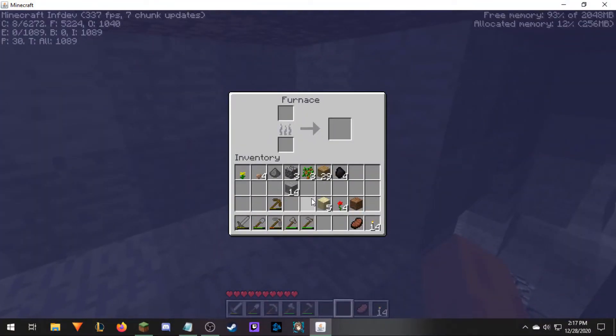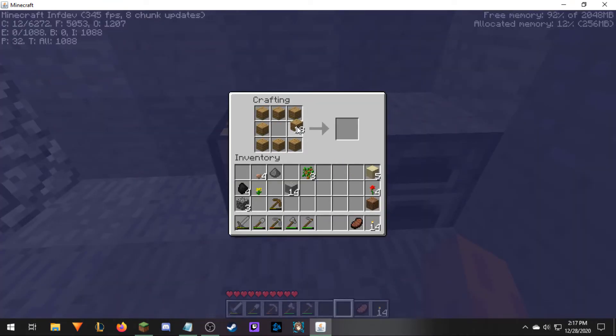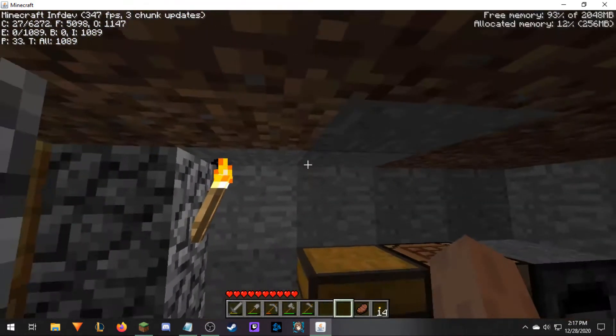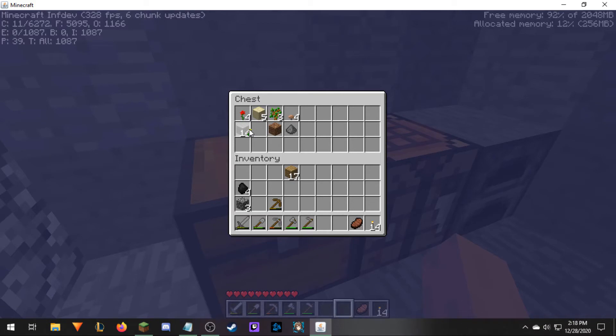The raw pork chops provide a heart and a half of healing; the full cooked pork chops provide four hearts of healing. Let's make a chest — do chests exist? They do! Oh look at that — it's a full block and everything. No sound for anything. We gotta click and drag everything; we can't shift click anything into here. We've got some wool. Beds were not added as of yet — as you can see, can't make a bed. Not possible. So we can put the wool away.